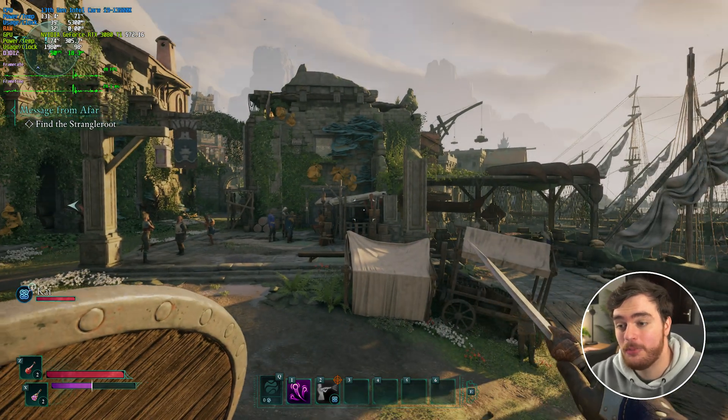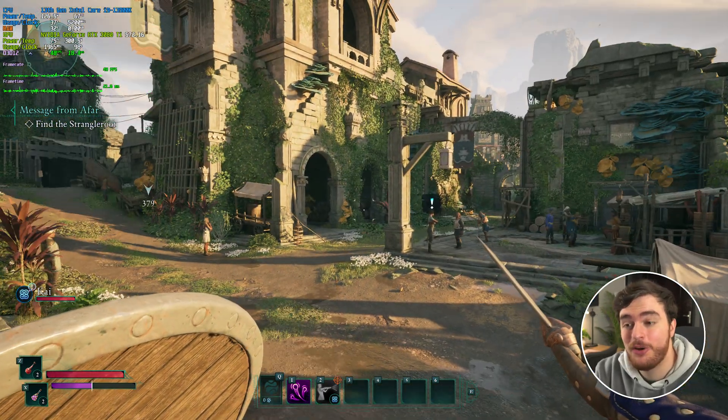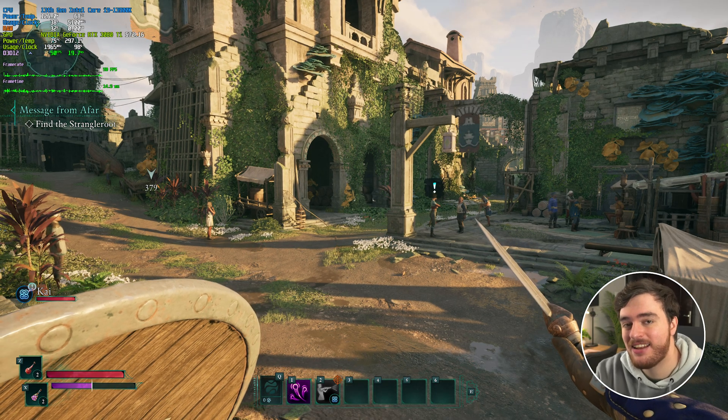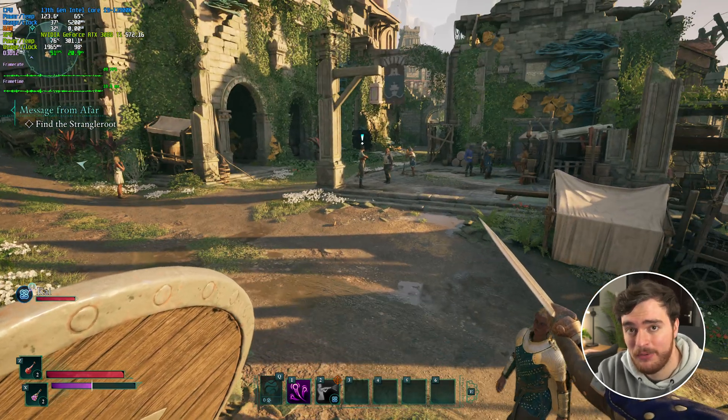Why this game comes with ray tracing enabled by default is anyone's guess. And just by turning off that one simple setting, I'm now sitting at a solid 50 FPS, which has gone from borderline unplayable to more than playable. Fantastic.